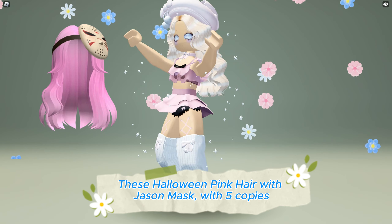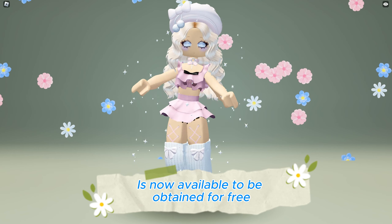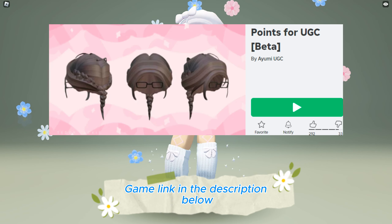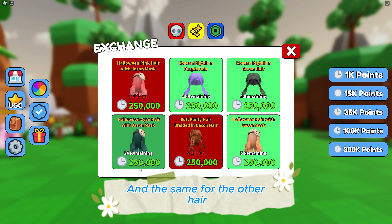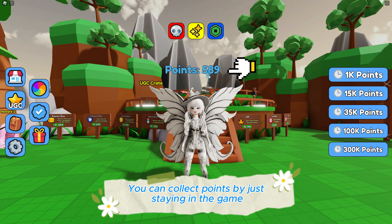This Halloween pink hair with Jason mask with five copies is now available to be obtained for free at Points For UGC game — game link in the description below. To get the hair you need to have 250,000 points, and the same for the other hair. You can collect points by just staying in the game.